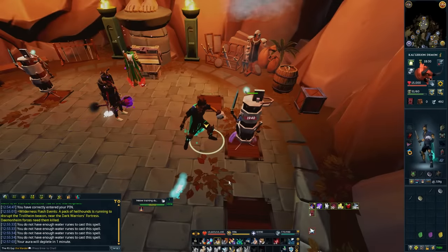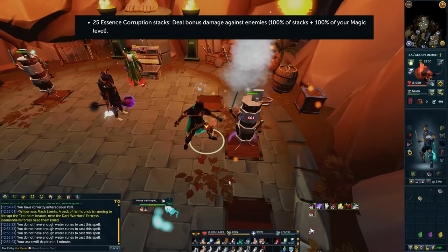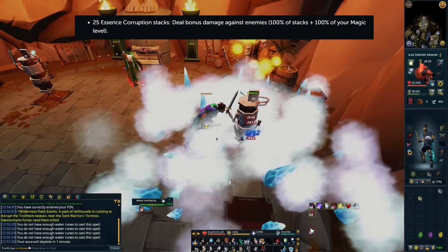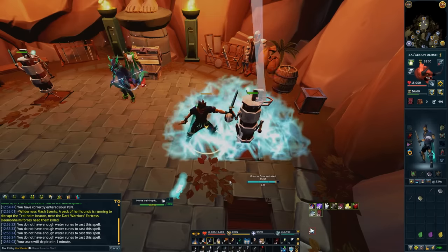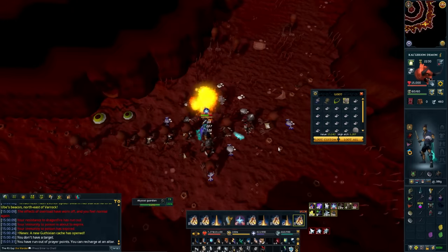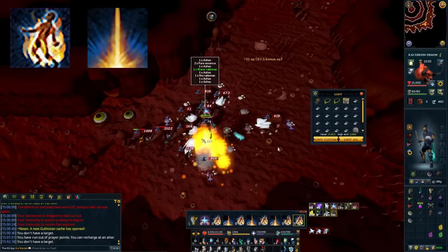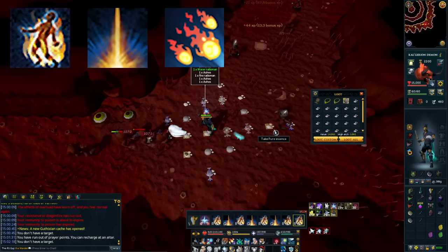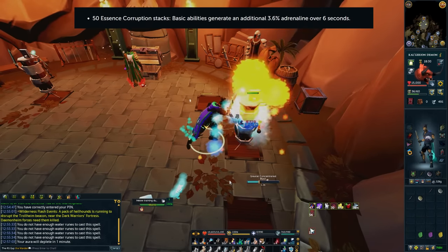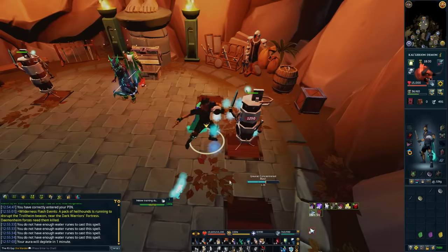When you've got 25 Essence Corruption stacks or more, you're going to deal bonus damage against your target — it's 100% of your stacks plus 100% of your Magic level, which ends up being a very small amount of bonus damage added to every hit. This plays into the theme of a bleed build, because the abilities that benefit most are those that are small and hit many different times — things like Combust, Corruption Blast, and Magma Tempest. Last but not least, at 50 Essence Corruption stacks, basic abilities generate an extra 3.6 adrenaline over six seconds, giving you a little bit of extra adrenaline over time while PvMing.